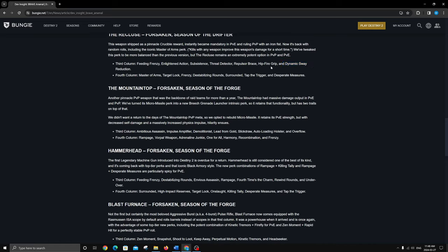Mountaintop — I love Autoloading Holster and Frenzy, so Autoloading and Vorpal is looking really good. It's a special so Vorpal is 15%, which is excellent in DPS swap rotations. You could use it to proc Bait and Switch in a GM — say you're running Cataclysmic with Bait and Switch, you stun with your primary, shoot off one Mountaintop, then start going to town with your Bait and Switch weapon. Demolitionist is great but I'm not sure about it here since I'm using Mountaintop more on single targets.